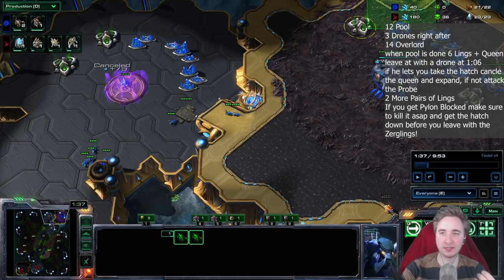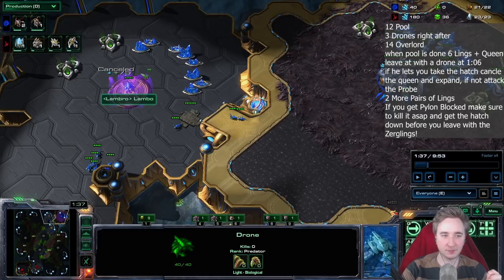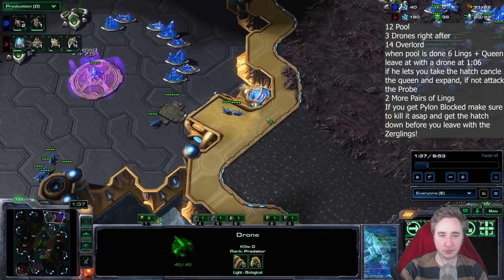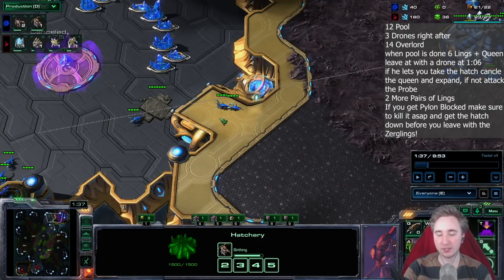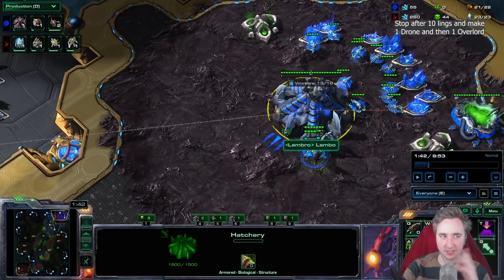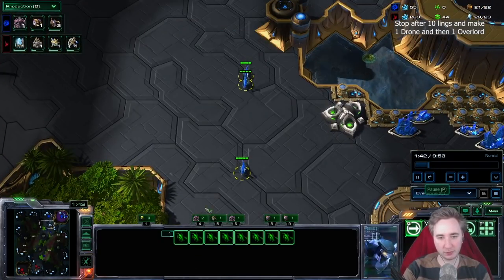Overall, we're going to make ten zerglings. The moment we clear this pylon and can take the hatchery, we take the hatchery. If there is no pylon here and the probe is about to block, you can delay that pair of zerglings after the queen to take the hatchery a little bit earlier. If the probe is following you, cancel the queen, don't get the fourth pair of lings, and instead just get the hatchery down. Getting the hatchery down as early as possible is very, very important. Build-order wise, we're looking at ten zerglings and afterwards just drones. Don't start an extra queen. Go to 21 supply with one drone, then start an overlord, and inject first with the queen in the main base.